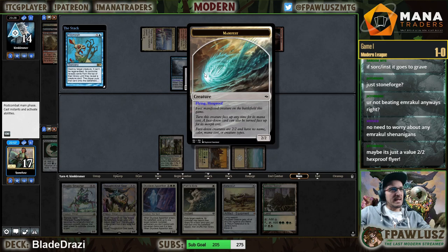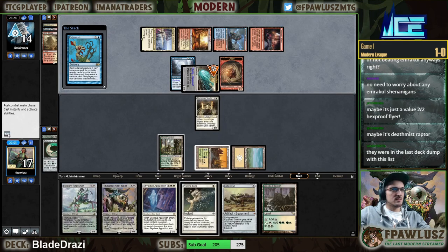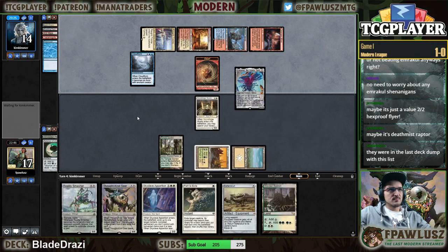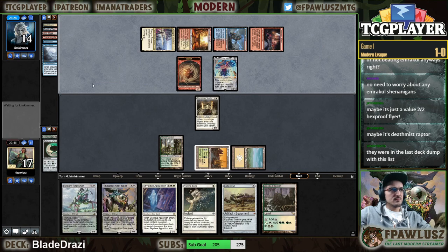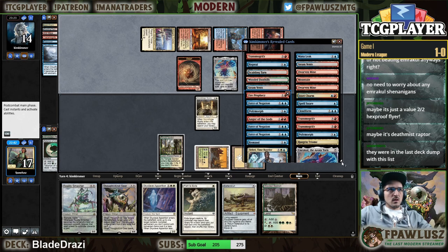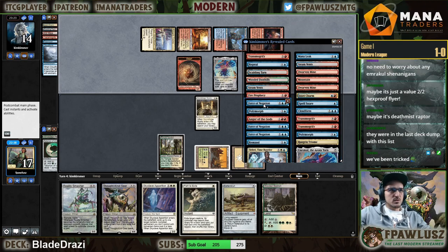Oh man, they targeted the one with hexproof! So they have counter magic, Mana Leak, Force of Negation, Polymorph, and Anger of the Gods main deck — interesting.